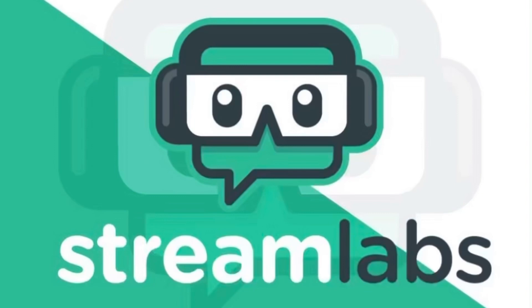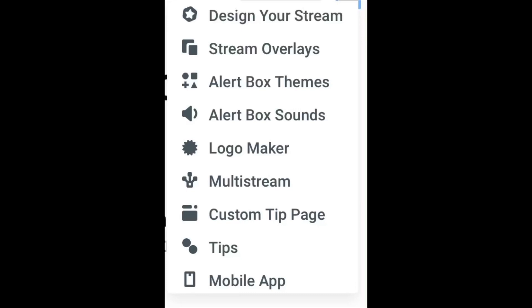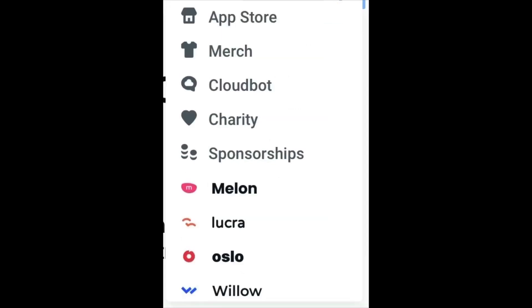Before I start today's video, I want to talk about Streamlabs. It's a multi-cross stream platform that will allow your channel to grow 10 times faster. If you click the link in the description below, you'll get 70% off. Streamlabs offers stream overlays, alert box themes, alert box sounds, logo maker, multi-stream, custom tip page, mobile app, app store, merch, cloudbot, charity, sponsors, and more — all included in the premium pack.